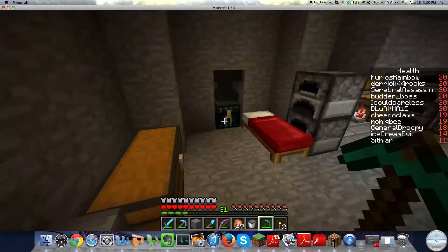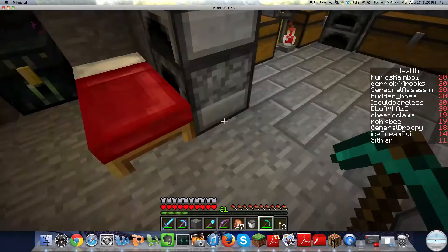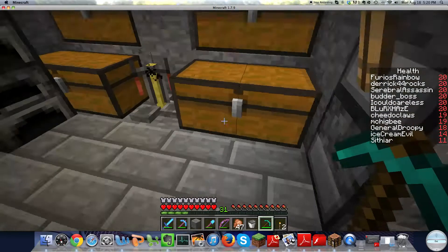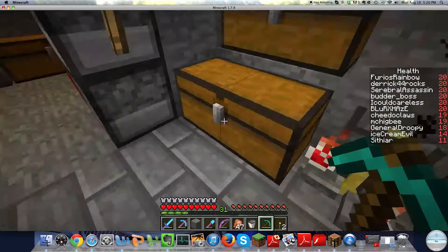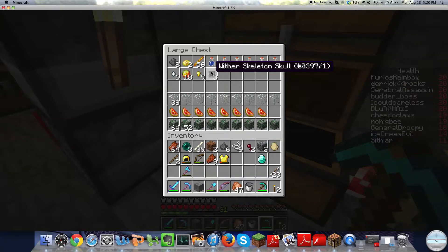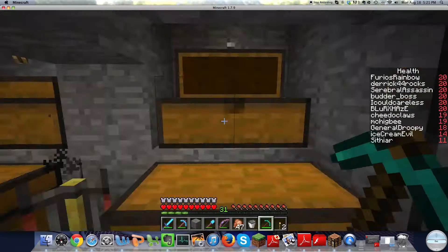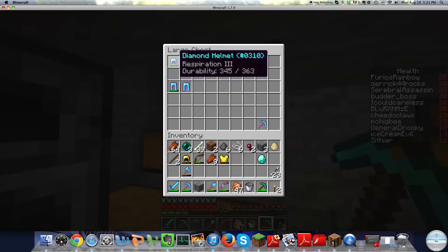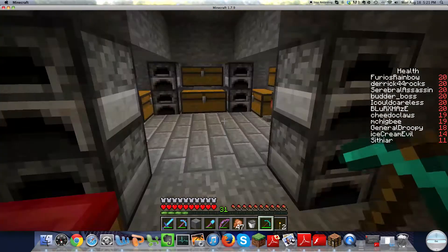I'll show you guys my little base. Ender chest, anvil - I don't have anything in my ender chest. Coal, gold, iron. Here's everything I have - these are all my special stuff. I've got quite a bit of diamonds. Random stuff - three wither skeleton skulls so I can make a wither. A pretty good pickaxe, some armor. Cobblestone and stone. That's my stuff.